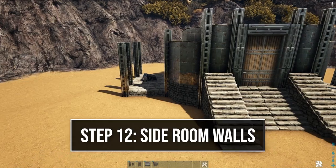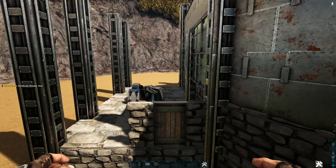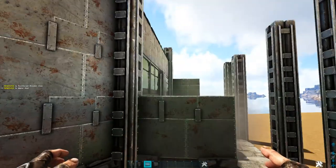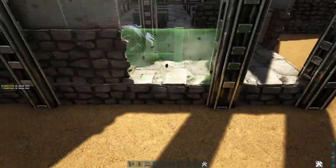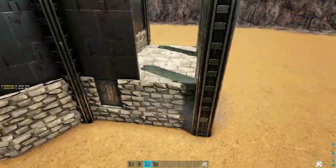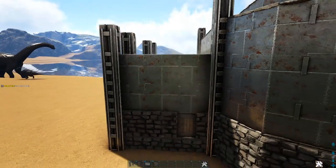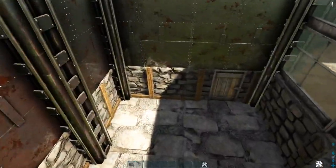Now let's build up the walls for both side portions. Starting on the left, on this corner foundation place a stone door frame with a reinforced door, then add two metal walls on top. Head to the back side and do the same on the inside corner. On the remainder of these foundations place one stone wall and two metal walls. Once this side is done, go to the other side and do the exact same thing. Then come inside where the stone and metal walls meet and place a metal ceiling to fill this in.